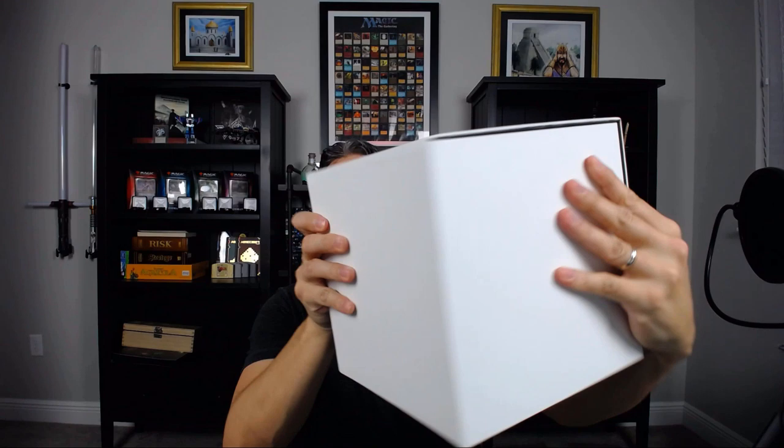Welcome back, everybody. This is Edwin the Magic Engineer. In today's episode, I'm going to be showing you guys an old school cube draft. And when I say cube, I literally mean cube — look at this thing. It's an actual cube and it opens up and everything. I do literally have my actual cube in here. It's only enough cards for five people at the moment.